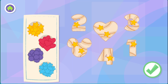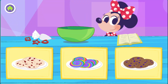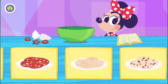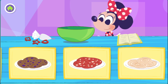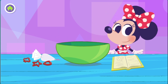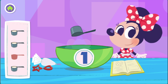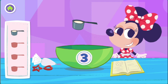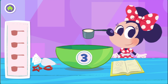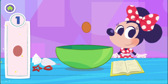Oh, thank you so much for baking cookies with me today. I hope we can do it again. Choose a cookie recipe. Oh, red velvet cookies. My favorite. First, let's put all the ingredients into the bowl. One, two, three, four. Now let's add one egg. One.